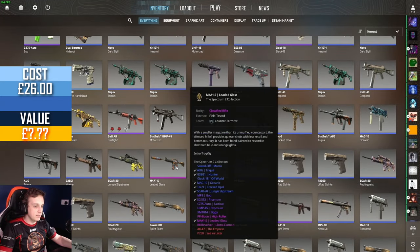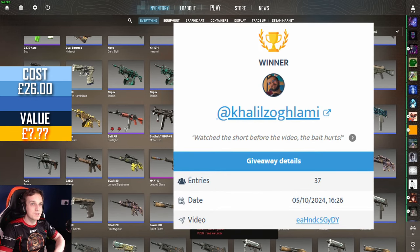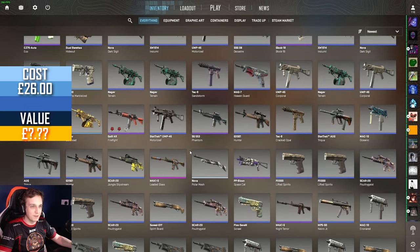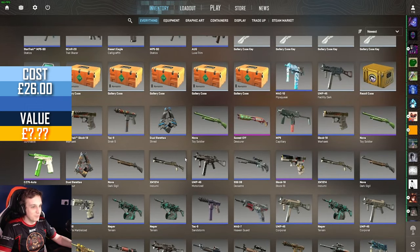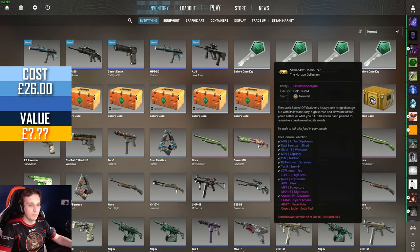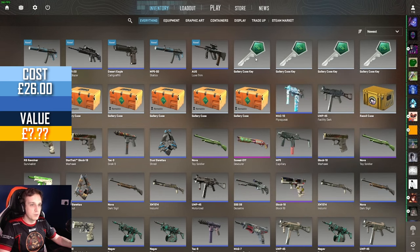Now it's time to announce the winner of last week's giveaway — the M4A1-S Leaded Glass. The winner is Khalil Zoglami, congratulations, who watched the short before the video. Last week's video was absolutely horrendous in regards to the drops — we got baited twice with a good pink and ended up getting the Sod Off. Since we did get the Sod Off, that's what we're gonna give away this week. Make sure to leave a comment, like, subscribe, and we'll pick a winner next week.